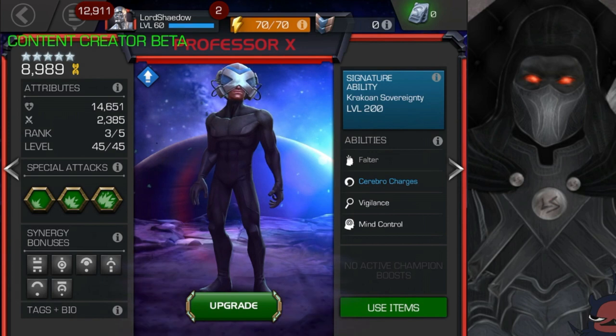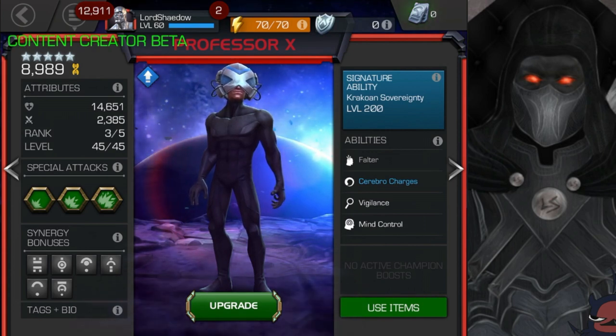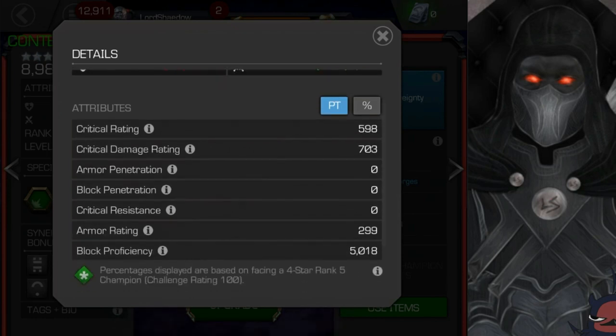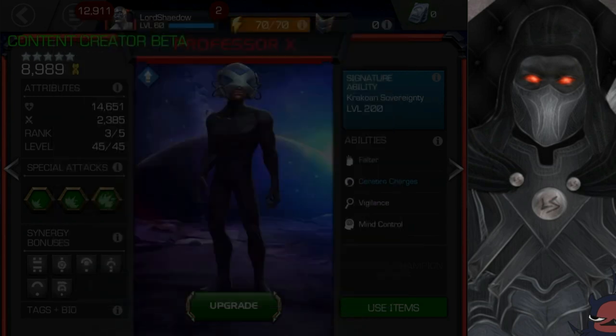You can look at Professor X's abilities already in the game currently, even though he's not in the game yet. We're going to go over them and then I'm going to show you some gameplay, which is something you can't get just yet. So let's take a look at his attributes. He is rank 3, SIG 200 — that's what we used to get him at when new champions were granted to our accounts. Now one thing that stood out was his block proficiency; it was actually much higher than I was expecting. He has really good block proficiency. Armor rating, not so much. He's got some critical rating and critical damage rating, but that block proficiency is what stood out the most.